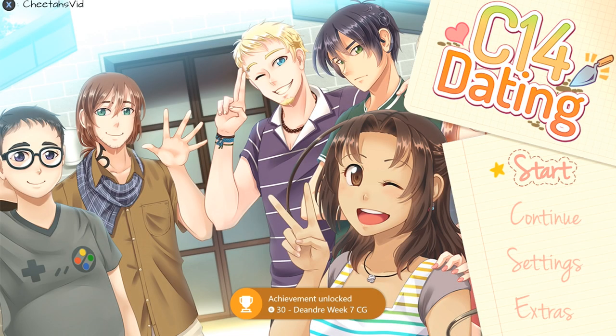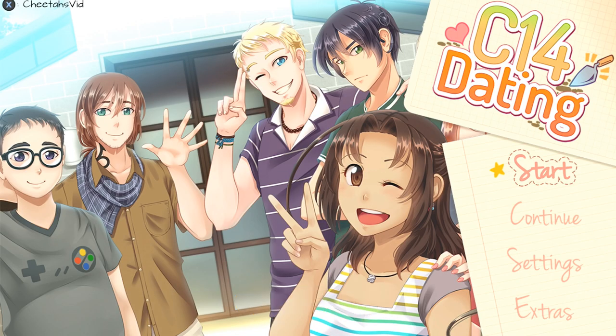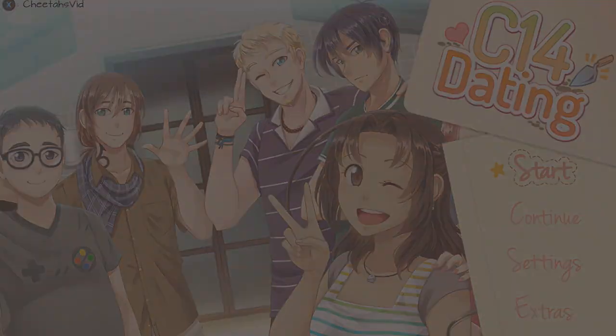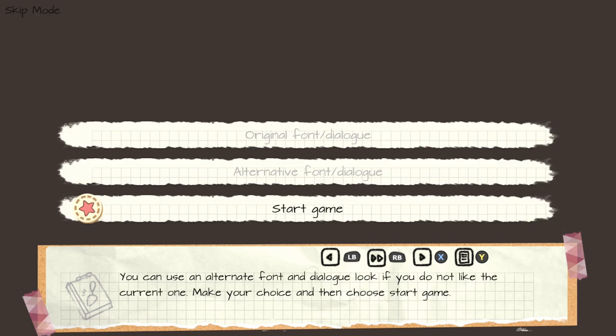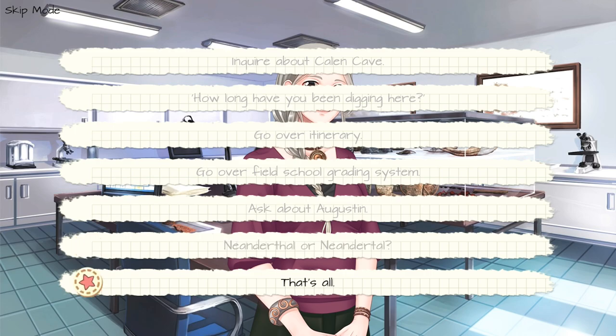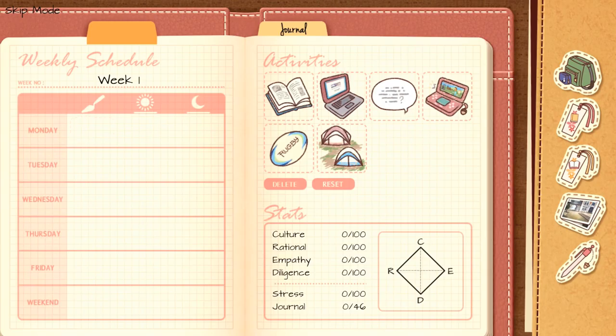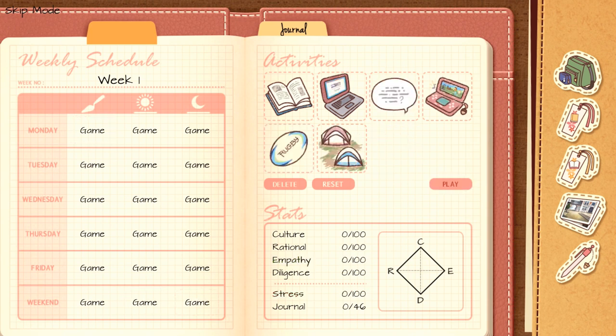Do a quick achievement check — you should be at 13 achievements. Start up another playthrough. Choose to turn minigames off, bottom option, then Start Game, bottom option. For the notebook this time, choose to Game all boxes — it looks like a little Nintendo DS. Choose that for all boxes, Monday through the weekend, then choose Play.